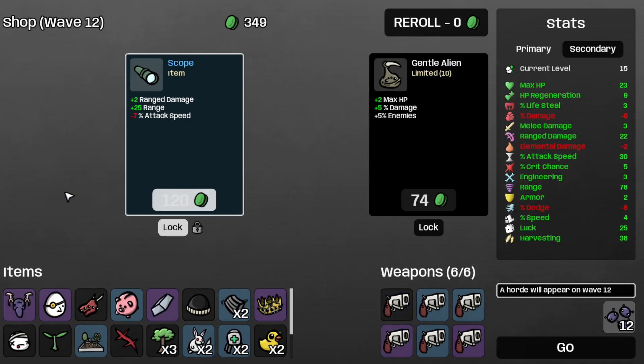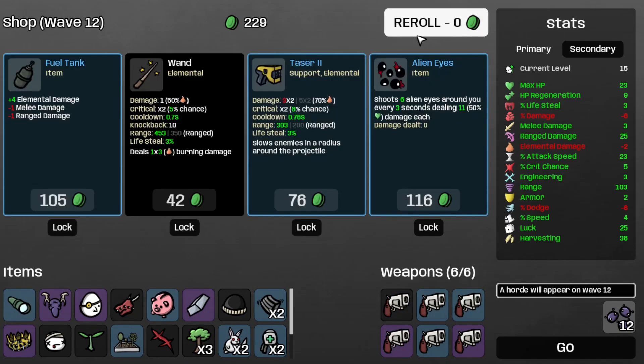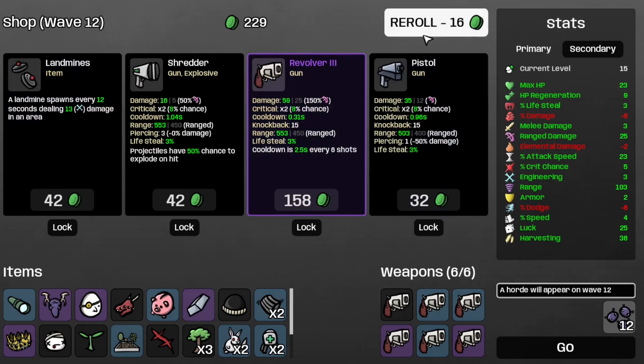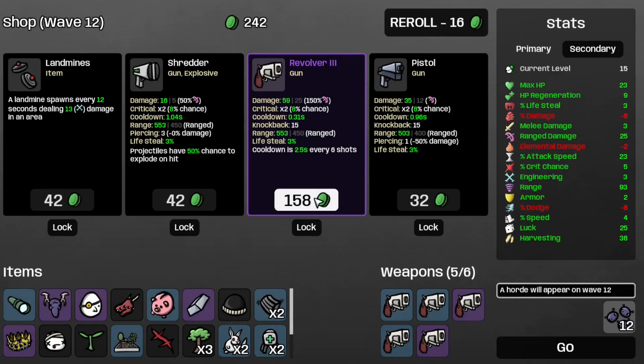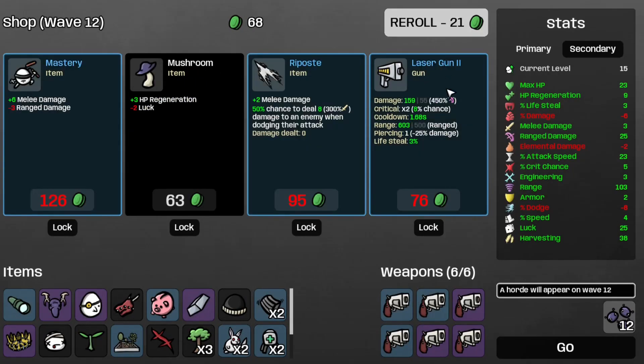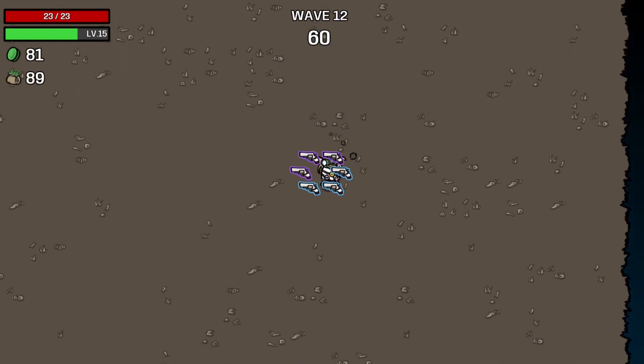Let's try the revolver two, the scope, and the re-roll. Let's recycle this revolver for revolver three, because now we're on to the horde levels. I think we're moving on to wave twelve.